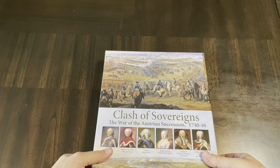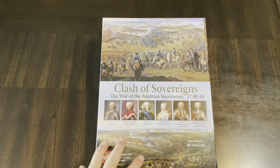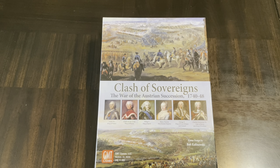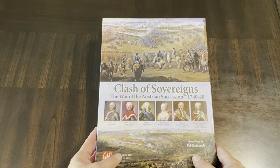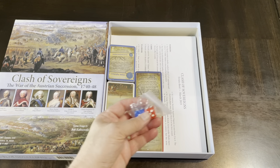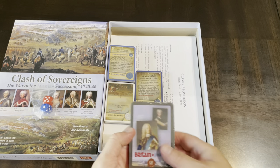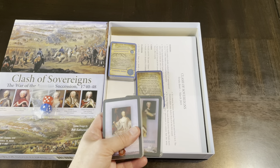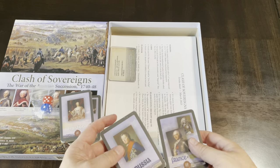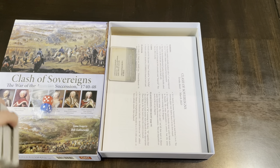I didn't know much about this one — I generally track what's coming from GMT but was more focused on other stuff. I do have Clash of Monarchs and I like how it plays, so this was a pleasant surprise when I got it. You've got a typical sturdy GMT box. Two dice right out of the box, and individual card decks for each faction — I think that's different from Clash of Monarchs, having those unique decks, but I'd have to check.